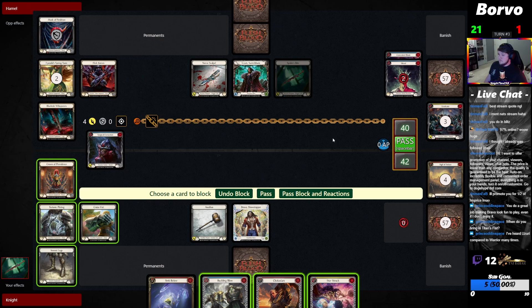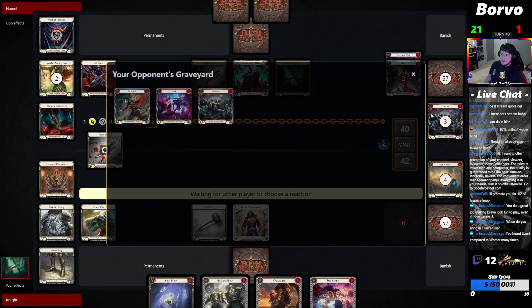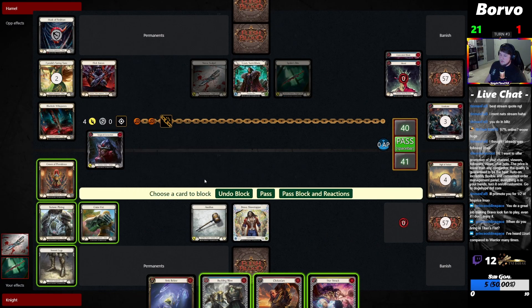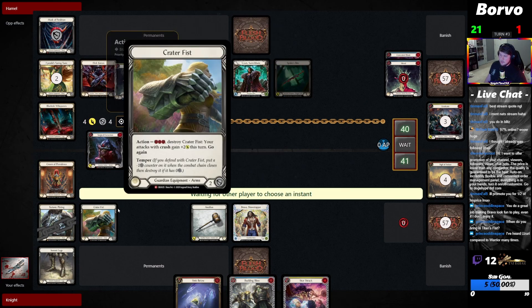Surgical Extraction. They are attacking my Nerve Scalpel — there's the shred. We've got to worry about the shred. If they're playing Surgical it kind of ruins our hand. I'm going to end up blocking here and here. If they do play the shred, you block with the Tech Plating as well. If they hit the Crater Fist then you're just kind of stuck.